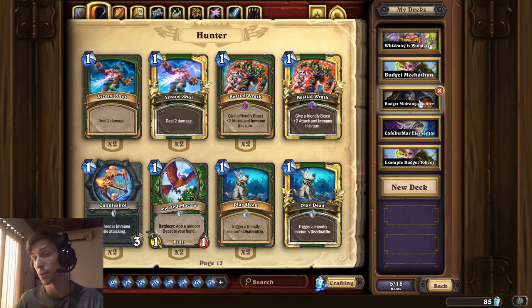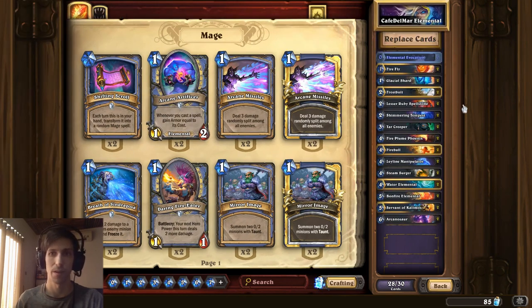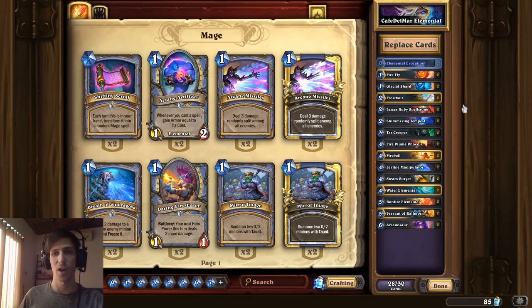Doing it with traps would be another pretty cheap option. Let's take a look at Kael'thas's Elemental Mage. Decks that revolve around a tribe are one other possibility. Pretty much in the current meta that would be Beast decks — talking about Hunter — Elemental decks in Mage, and then you could argue Dragon Priest is also something that can kind of be done in a budget variety.